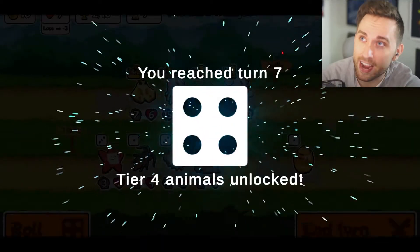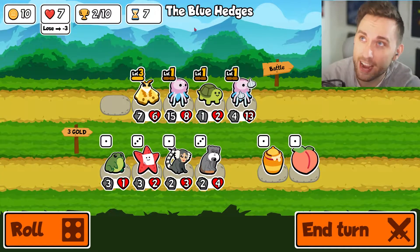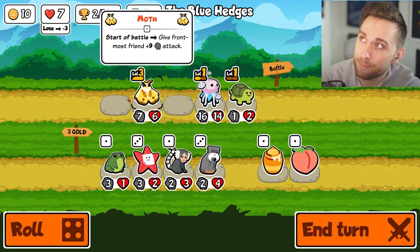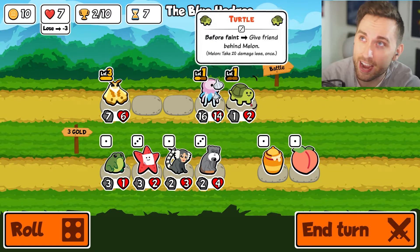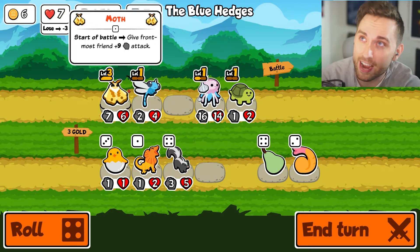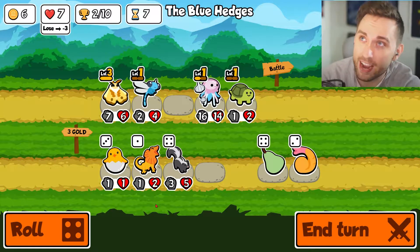My plan is going pretty well, can't complain too much. So we combine these guys - 16, 14. Our turtle should take out any creature in front of him. Dragonfly - that will start buffing our moth a bit. And if I get one more jellyfish, it'll buff him.